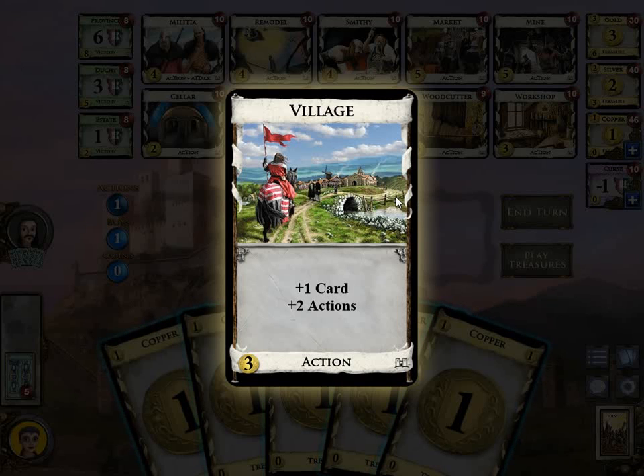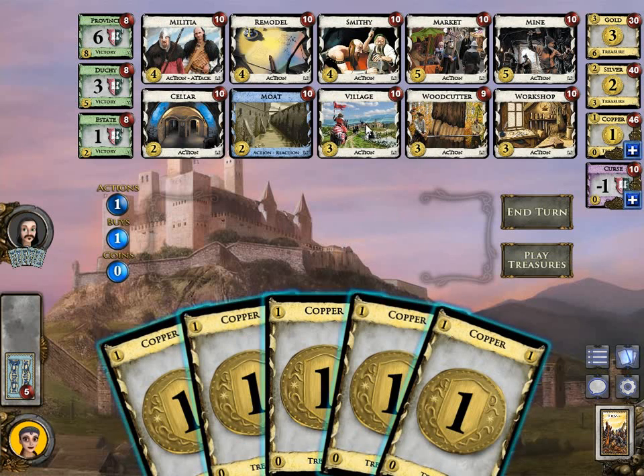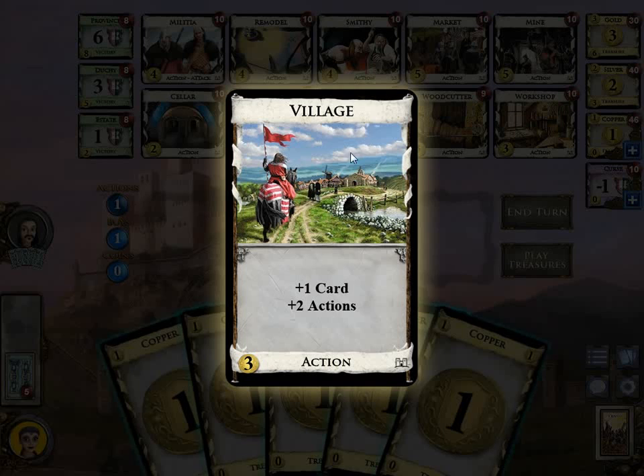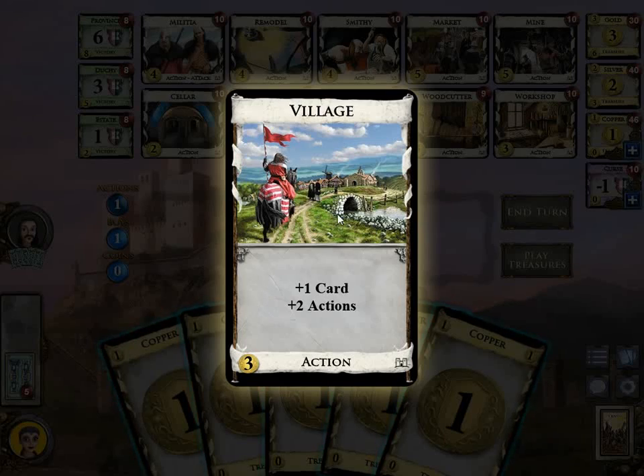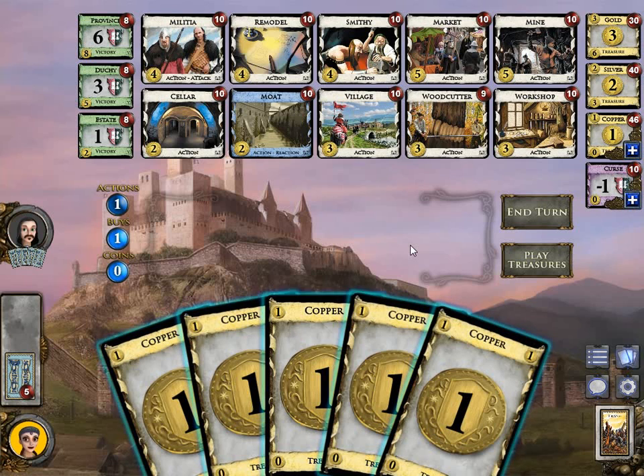Then we have Village. Village draws you 1 card and gives you plus 2 actions, so if you play a Village you can play 2 Woodcutters or 2 Moats afterwards. Village is what we call a village — there are several villages in Dominion and all of them give plus 2 actions. It is also a cantrip. A cantrip is a card that gives at least 1 card and 1 action, so when you play it, it replaces itself. If I play a Village I'll have 4 cards in hand, then I draw a card and have 5 again. The term cantrip comes from Magic, I believe.